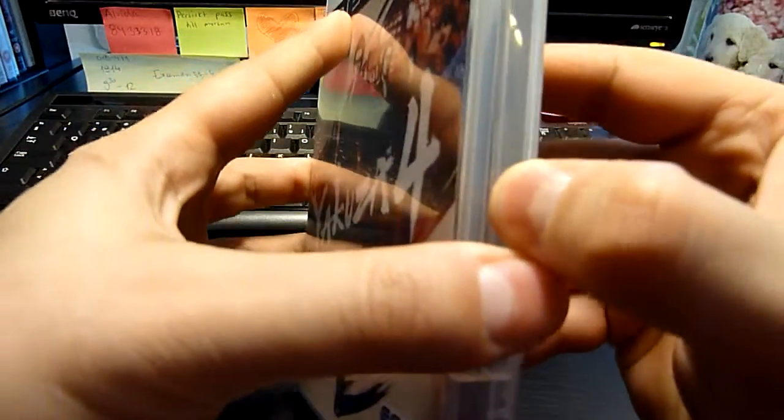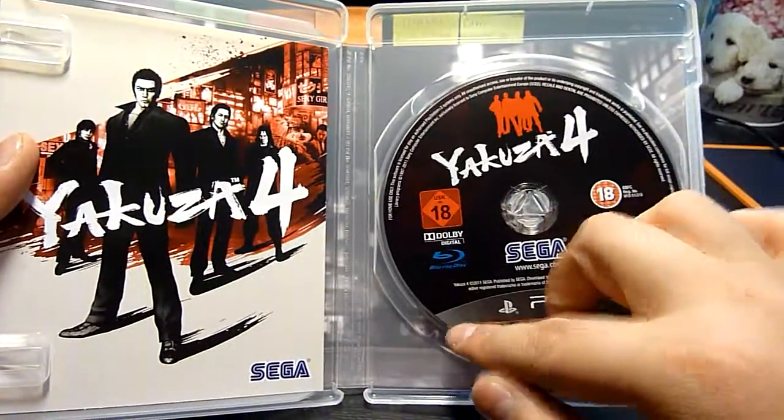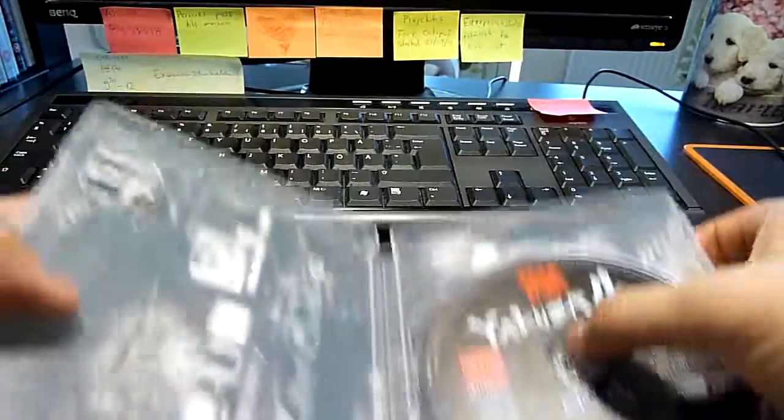Okay, here we go. This is the inside — the disc. Let's check how the artwork looks on the back.